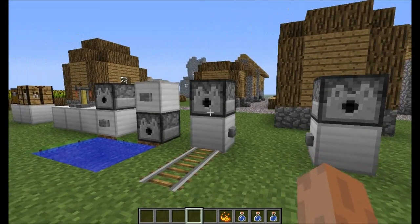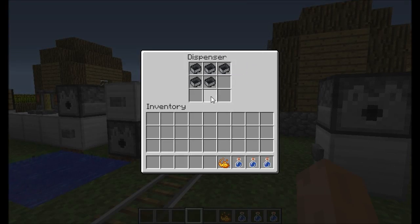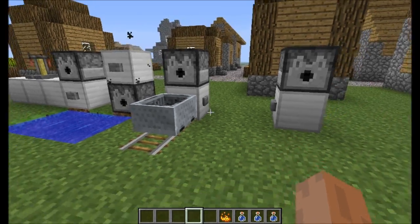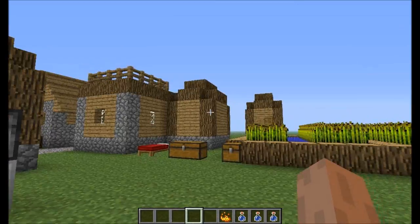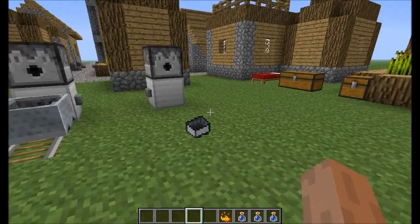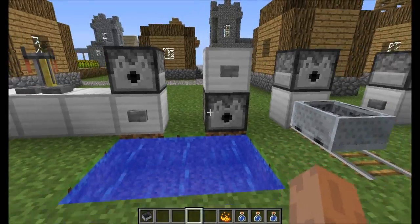Another thing they changed is the way dispensers work with minecarts and boats. If you have minecarts inside a dispenser, you won't have to take one out and right-click on the track. If you have a track in front of the dispenser, you can just click a lever or button and it will shoot the minecart out onto the rail track. But if there's no rail track in front of the dispenser, the minecart will just come out as a normal drop.